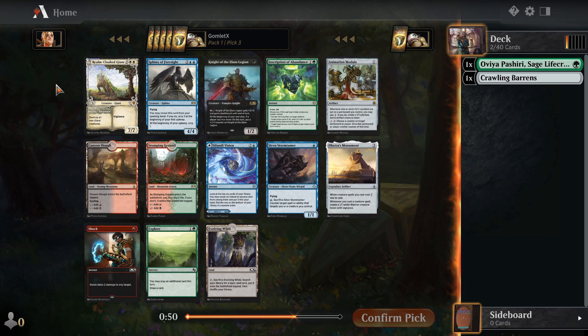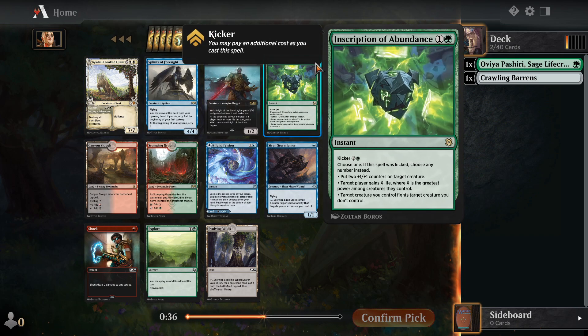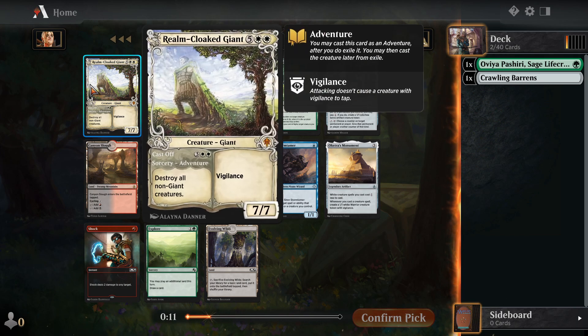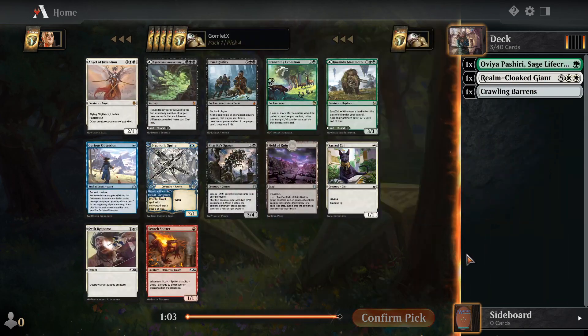Ooh, Realm Cloaked Giant. We could take a Wrath effect here and try to move into something a little controlling. This card is really nice because it's both a Wrath on turn 5, and it gives you something to play on that empty board once you've got 7 mana, which is pretty impressive. There's also an Inscription of Abundance to go along with the green cards. It does a lot of different things if you kick it — mainly just makes something beefy in fights. I think it's probably between the Inscription and Realm Cloaked Giant for me. Realm Cloaked Giant just seems kind of insane. I kind of want to move in on that. Plus, that art is so beautiful. That shouldn't factor into it, but it does for me.